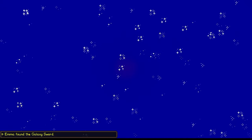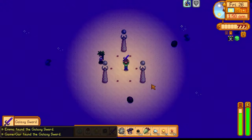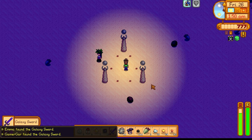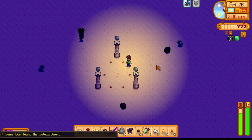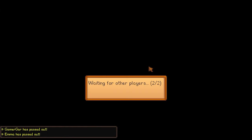Galaxy swords! Emma found a galaxy sword! Hell yeah! Oh my god, it's so much better. We're going to pass out here. The timing - oh my god, passed out in style. That's called passing out in style.